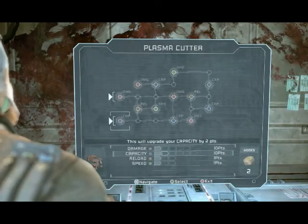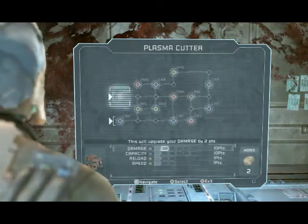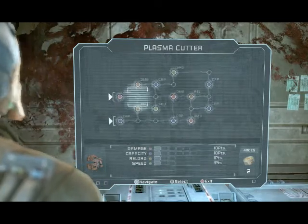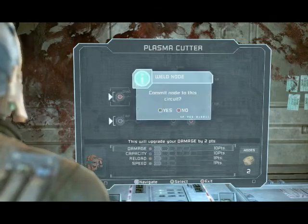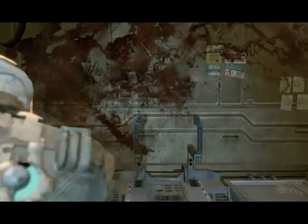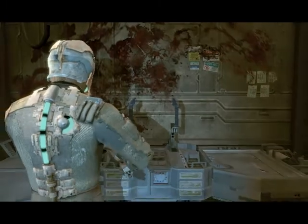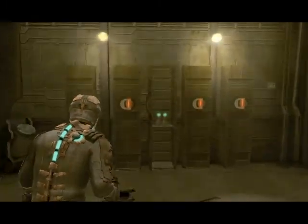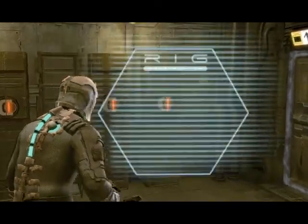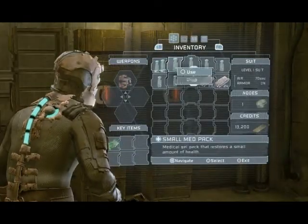So we're about to upgrade one of our PC equipment. What I advise you to do is, if you're going to start upgrading your plasma cutter, start with damage. And always leave one power node, because there are many rooms that require a power node to open doors.